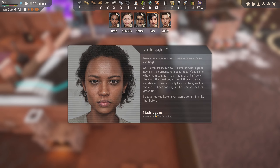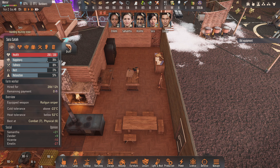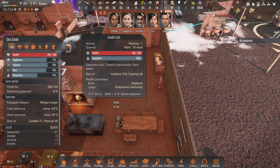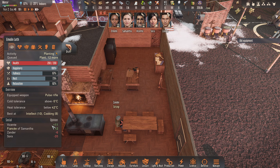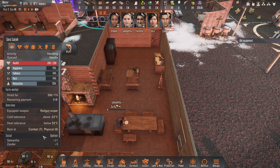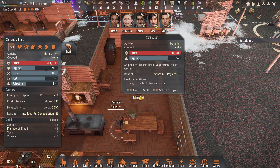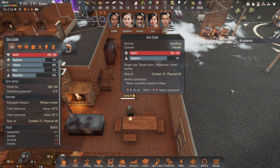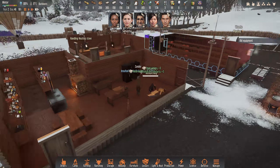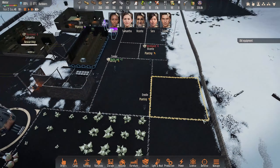Oh hello - what's this? New animal species means new recipes, so exciting! Monster spaghetti - she knows it, it's been a while since I used it. What we want is Emily and Samantha to kind of break up - I know it sounds a bit sad - but that's what we want. We want Sora and Samantha to get together, although she doesn't like her yet. Sora does like Samantha though, and then that means she'll be free. Marriage equals free - don't need to pay them anymore!